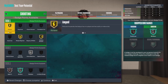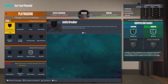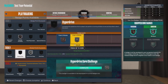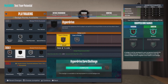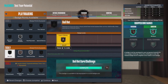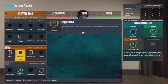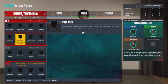For playmaking badges: Quick First Step on silver, Needle Threader on silver, Bullet Passer on bronze. I had extra badge points so I unlocked tier 3 and put Handles for Days on bronze, then used the remaining badge points on Unpluckable. For defense badges, I'll give a quick recap — the defensive badge setup goes along with the strong defensive stats on this build.